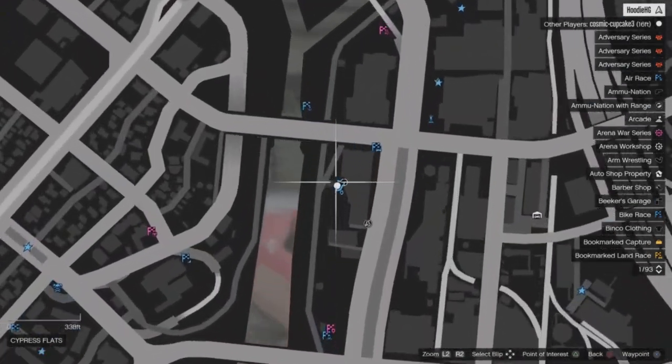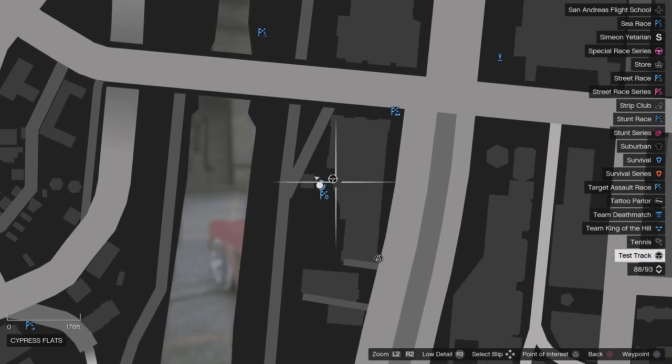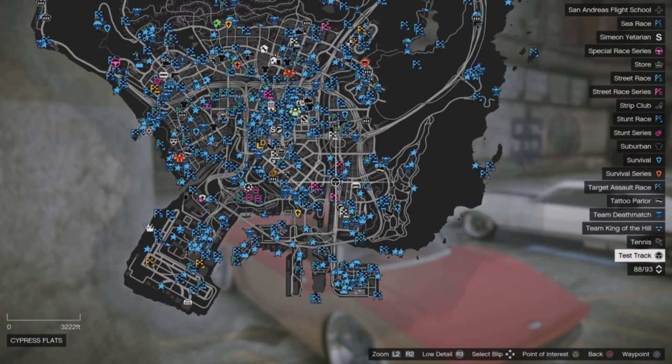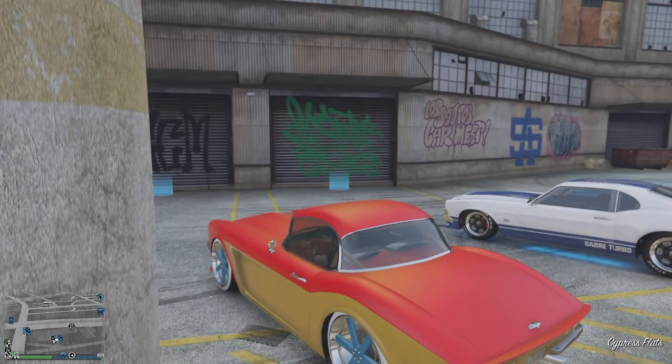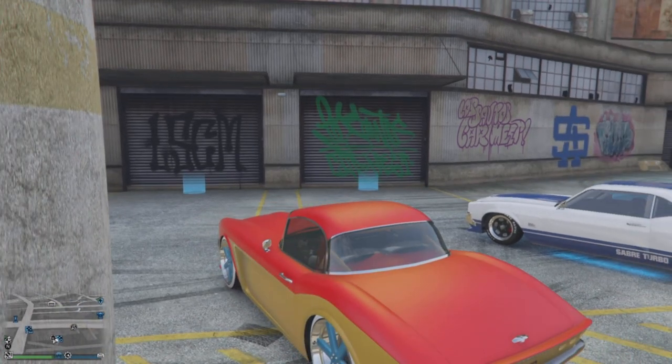You guys want to go ahead and meet up at the LS Car Meet location by the test track icon as you can see here. In order to go into the test track, you guys will need to be a member of the LS Car Meet, or you can just go inside the LS Car Meet and purchase your membership from there. Then you want to go ahead and head into the test track.